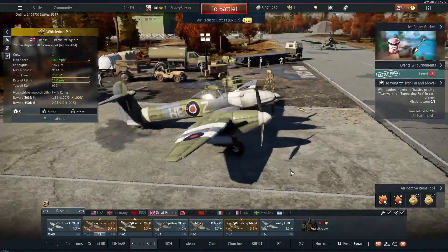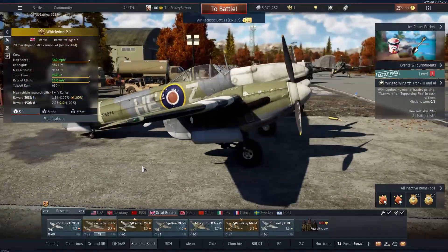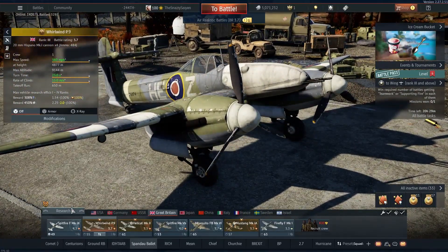And there you go — that's the Whirlwind P9, a very uncommon aircraft on the battlefield, which is a shame because look how awesome it looks.